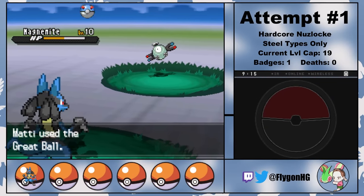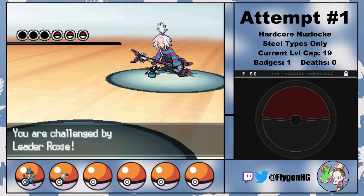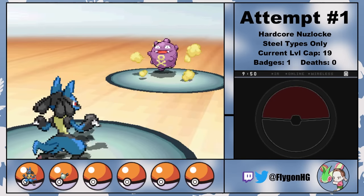As if one incredibly good Steel-type in the early game wasn't enough, I can now head to the Virbank Complex and catch a Magnemite, which, unshockingly, will be a very useful teammate throughout this challenge. I named them the Hamburglar, and with two Steel-types on the team now, it should be no surprise that we completely eviscerate Roxie and her Poison-types.